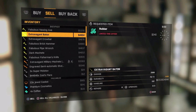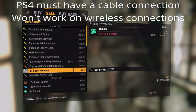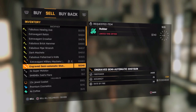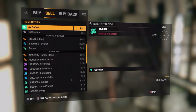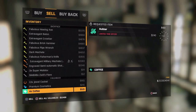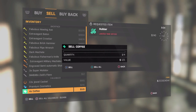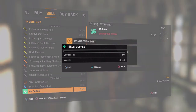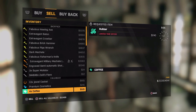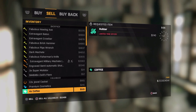Hey guys, today I'm going to be showing you a new method of how to duplicate weapons. As you can see it's similar to a previous glitch I have showed you. You have to be connected by an ethernet cable for this glitch to work. What you want to do is click on something that you have multiples of, like four or five, depending on how many weapons you want to duplicate.